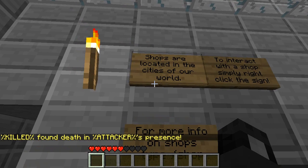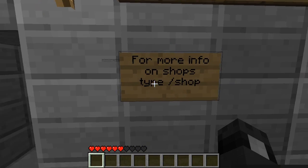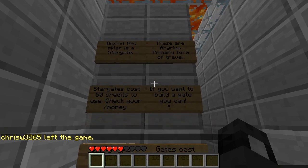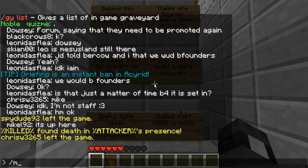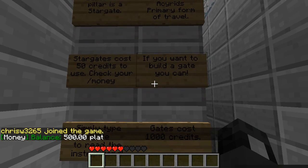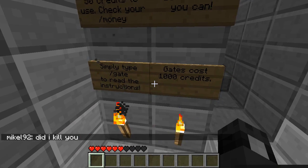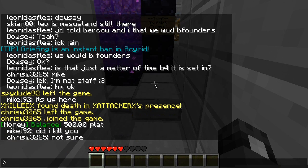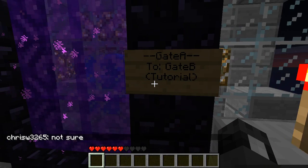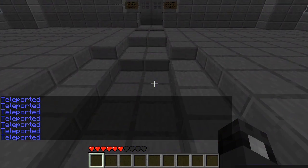Shops are located in the cities of our world. To interact with the shops, simply right-click the sign. Behind this pillar is a stargate — these are Akrid's primary form of travel. Stargates cost 50 credits to use. Check your money with backslash money — I have 500 plat, which stands for platinum. If you want to build a gate, type slash gate and read the instructions. Gates cost a thousand — it says credits because that's what we used to go by, but now it goes by plats. So this is what a gate looks like. You'd click the sign to choose where you want to teleport, push the button, it pops up, and then you walk through — and bam, you're there.